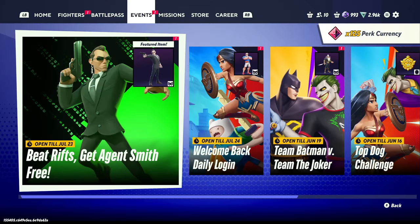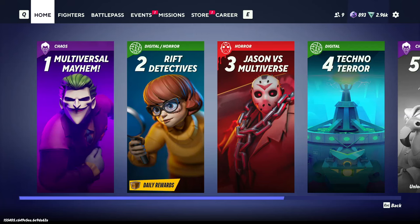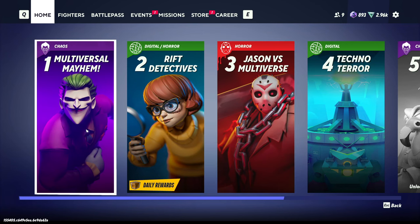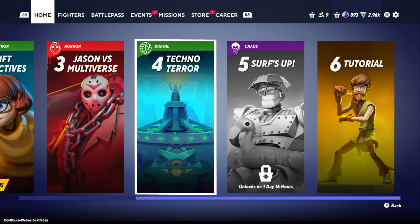You can unlock Agent Smith early and get him for free on release if you complete his specific missions, which are to defeat Rift bosses. If you're jumping into Multiversus for the first time, or it's your first time back from the beta a year ago, there's a new game mode you'll need to learn about in order to complete this lofty challenge.